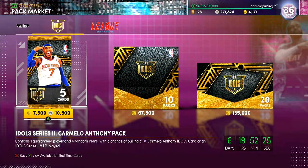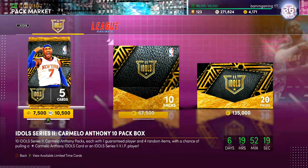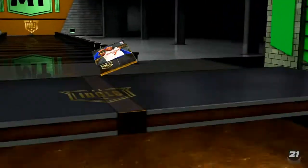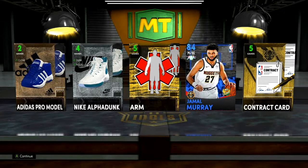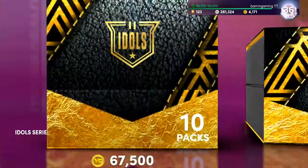There are no Chris Boshes on the market — you guys got to let me know if that's a good thing or a bad thing. I think it's a good thing because that means they're really rare and nobody's ripping packs. We spent 10K MT — we got the Jaren Jackson card, by the way. We get a blue Jamal Murray that we don't even have, so I'm going to send it to auctions.